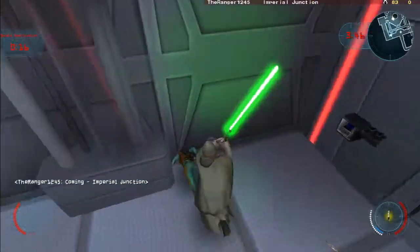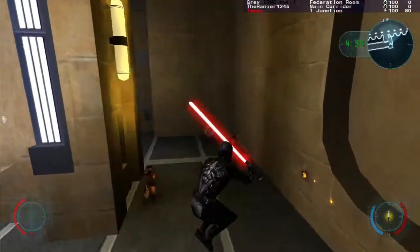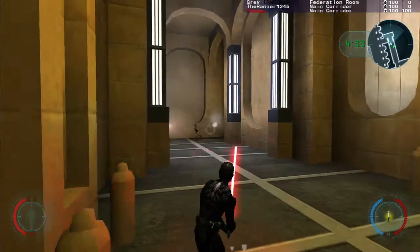When all their FP is gone, Jedi are defenseless. The closer the gunner is, the more FP damage their blaster bolts will deal. The difference in damage depends on each weapon. Do not worry about this too much — it is just an important detail to remember.